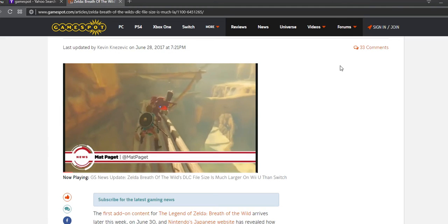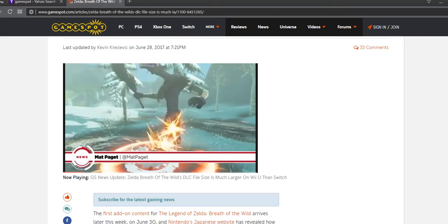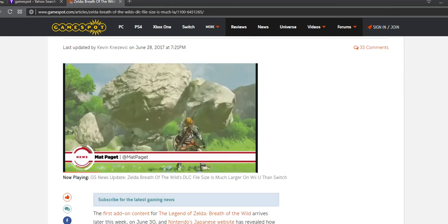All right, look, the Wii U is a weird console. There, I said it. And with the upcoming release of Breath of the Wild's first DLC pack, it's gonna get just a bit more peculiar. I'm Matt, and this is your deceptively large GameSpot news update.